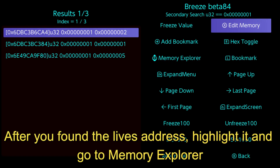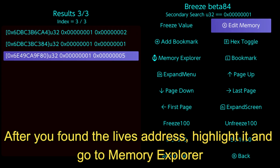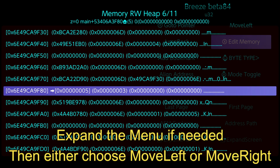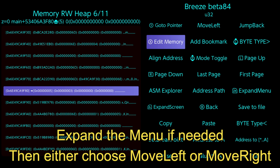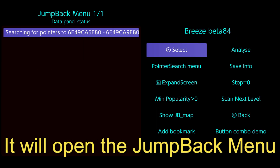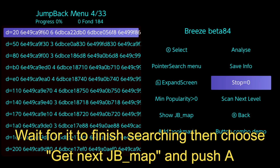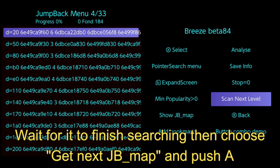After you found the lives address, highlight it and go to Memory Explorer. Expand the menu if needed, then either choose move left or move right. It will open the jump back menu. Wait for it to finish searching, then choose get next JB map and push A.